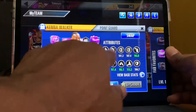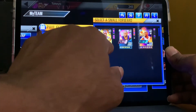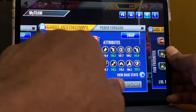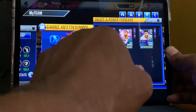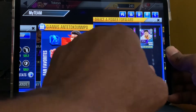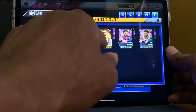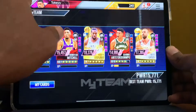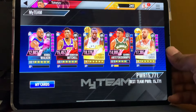I have Kemba Walker — he's going to be my starting shooting guard — and Donovan Mitchell. I have, obviously, Kawhi Leonard; it seems like everyone has Kawhi Leonard. Giannis is going to be my starter, and I also have Paul George — we're going to keep him at power forward. And for my center, obviously, that's Marc Gasol. So this is my starting team.